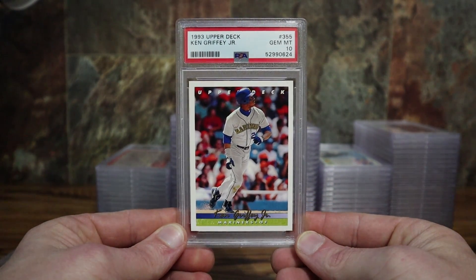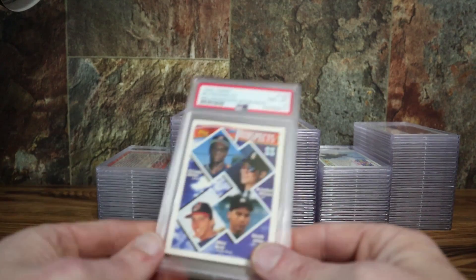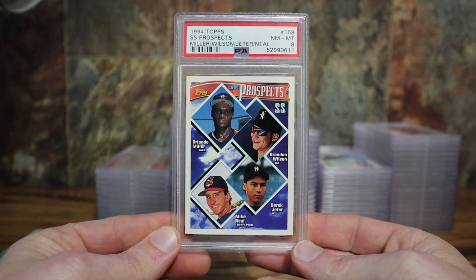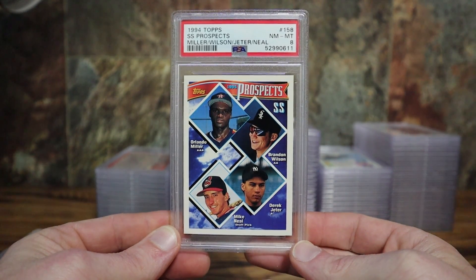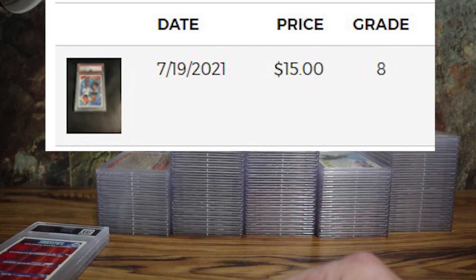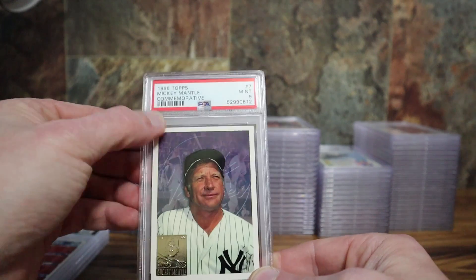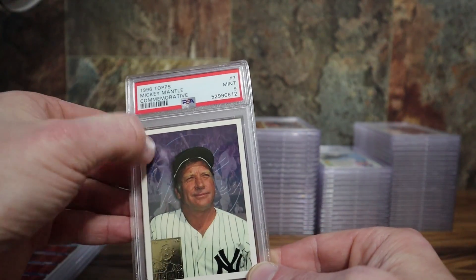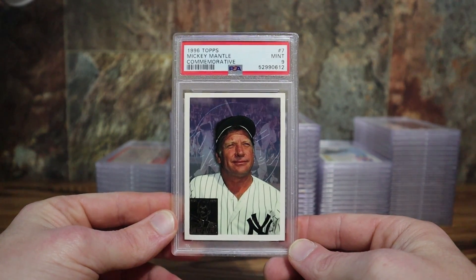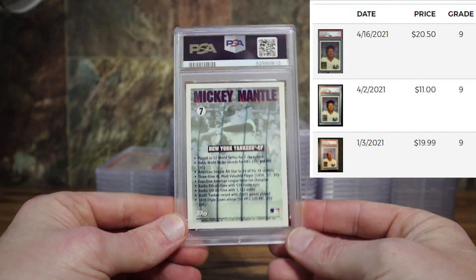Same set, base — got the Griffey in a 10. And then the Jeter: definitely off center left to right, within the guidelines of a nine, but I'd have to look closer to see why I got an eight. Even at an eight the Jeter still won't lose any money — the card holds pretty good value. Got the Mickey Mantle from that set as well — I'm really hoping for a 10 on this card as it has pretty high value in a 10. Still won't take a loss at least even as a nine. So that one was the sleeper.